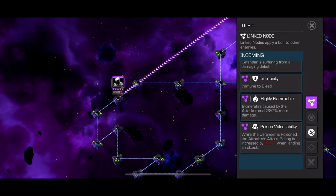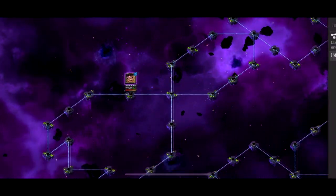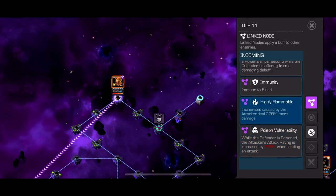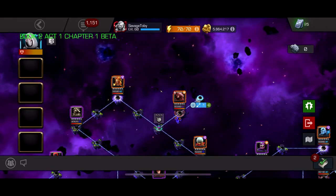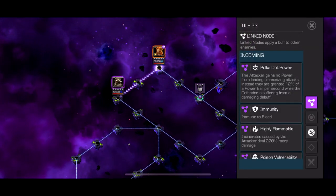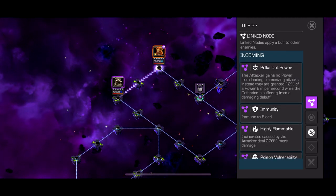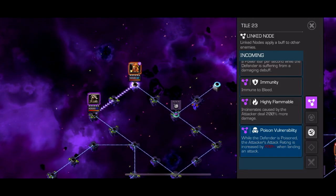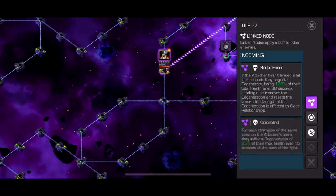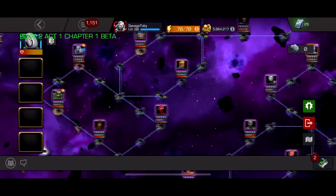For example, this path has polka dot power, immunity to bleed, highly flammable, and poison vulnerability. There are massive fights around 400k health - immune to bleed, but also has poison vulnerability and highly flammable. For me this brings a character like Domino into play. Domino is a character I really never use because she doesn't have much utility, just damage, but for this path I was able to bring a full Domino gem trinity and just use heavy attacks. You could also bring in a poison character to do massive damage. A lot of nodes in ACT 7 help the player - for example, on this path alone, every single node gives extra 125 percent more damage if you're bringing class advantage.